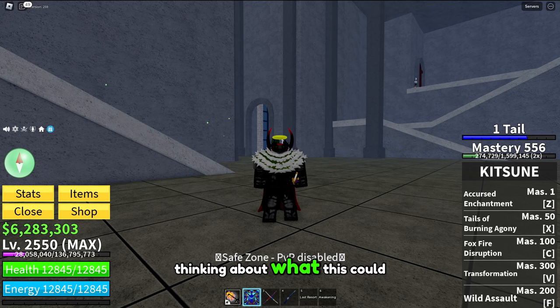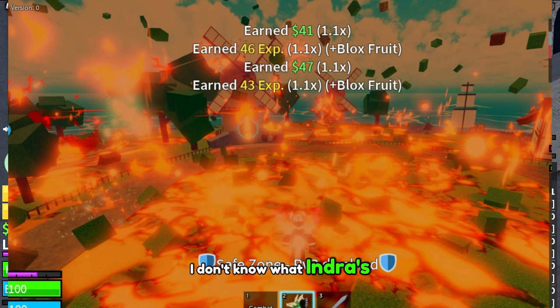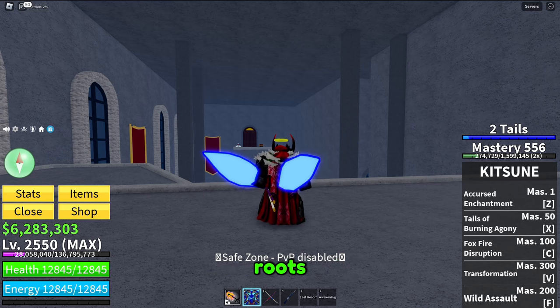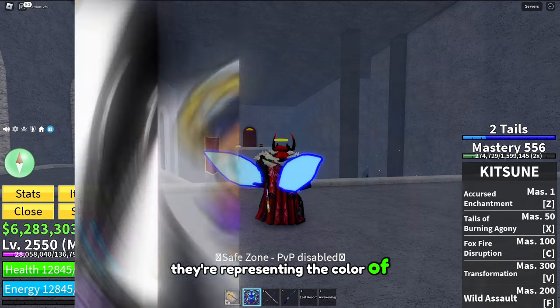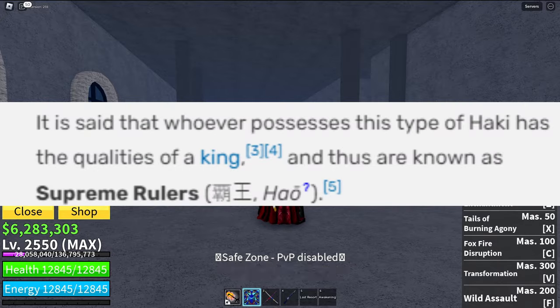As for the fire rings, I'm honestly confused about what they could mean. Kit Gaming suggested it could represent Conquerors Haki, which isn't a bad guess because that's kind of Kaido's thing. Another reason that could be credible is that Blox Fruits goes out of their way to avoid copyright — reworking fruits, changing names, looks, models, and attacks. It could be possible they're representing Conquerors as fire rings specifically for Dragon, calling it the King of Kings hockey.